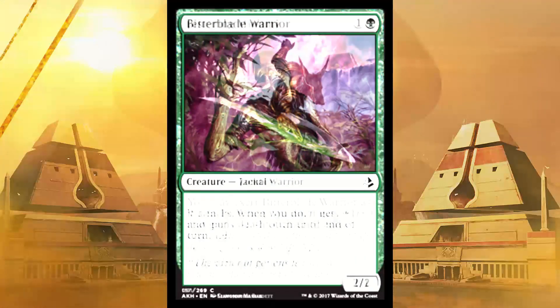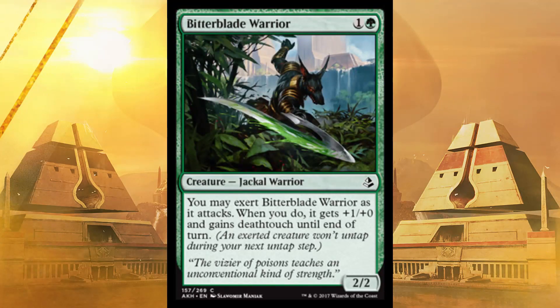Next up, Bitterblade Warrior — a 2/2 for two in green. You may exert it when it attacks. When you do, it gains plus one and Deathtouch until end of turn. It doesn't always have Deathtouch, but when you want it you can have it — not as a surprise, though. Three damage for two is already pretty darn good, and they'd have to block with quite a bit to handle it. The only problem is you can't activate it on defense. Still a good creature.